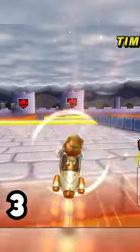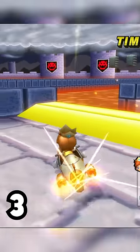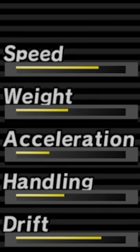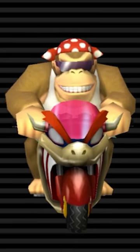Number 3: the Bullet Bike — insane drift and mini turbo stats. If it had more weight and didn't fly 98 feet up on every single ramp, it would be better than number 2, which is the Mach Bike. The Mach Bike only has one big weakness: the weight stat against number 1. And number 1 — I mean, the Flamerunner is Mario Kart Wii.